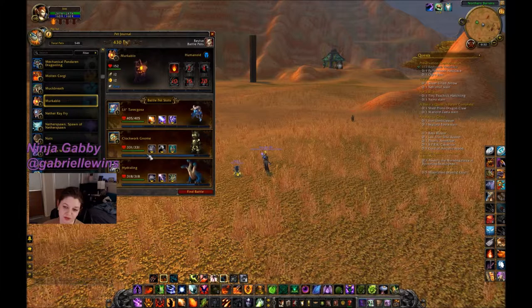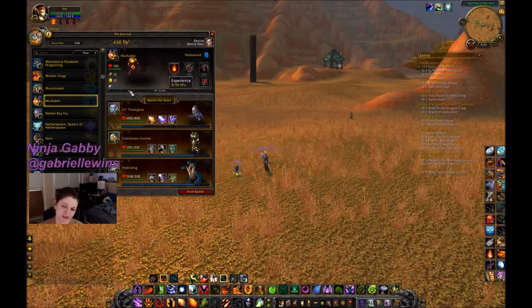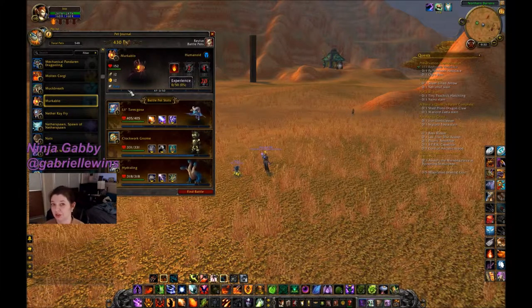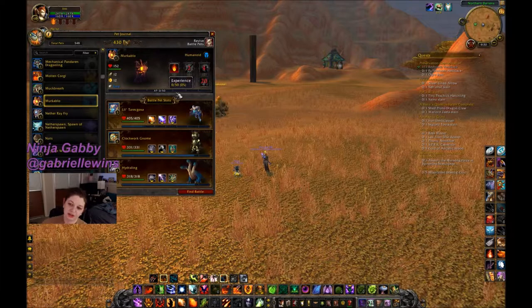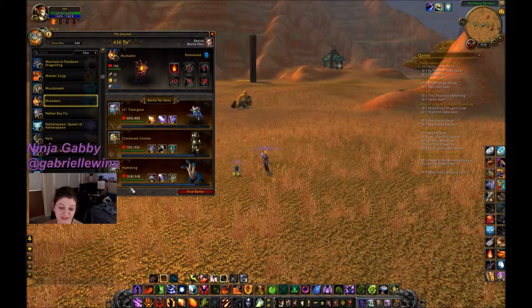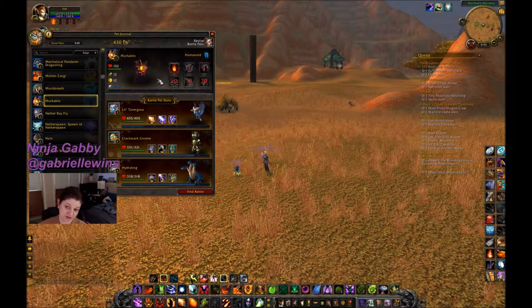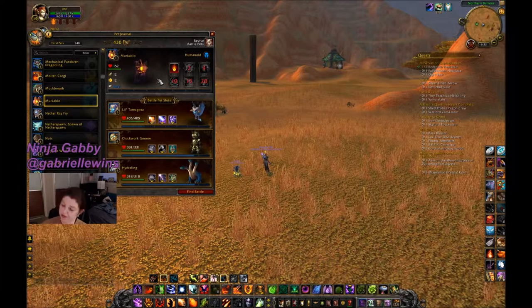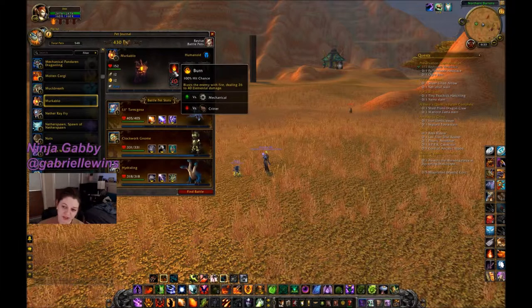The experience bar shows your progress toward the next level. It's empty here because there's no experience yet, but for the pets I'm leveling you can see it filled in. Leveling is always really fast at the beginning and gets a bit slower at higher levels. The pet pictures are always the best part — it seems like an aspect of the game the developers have a lot of fun with.